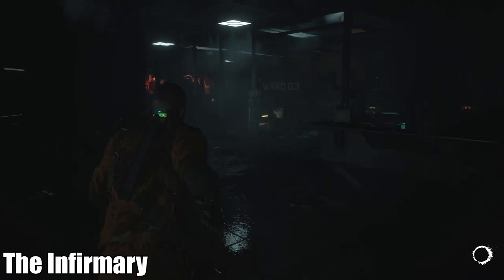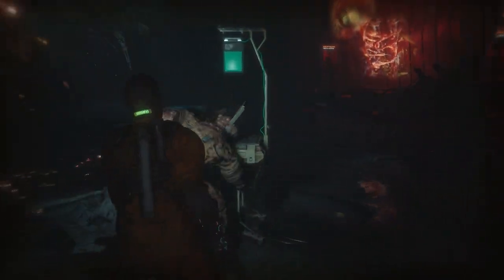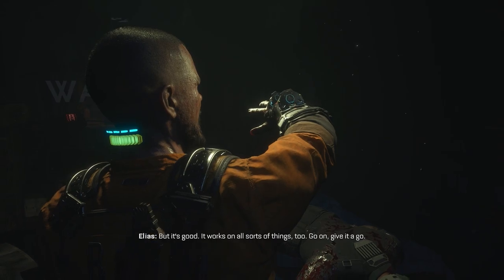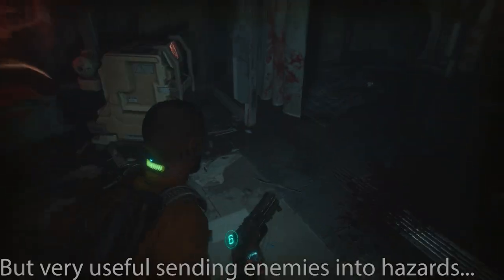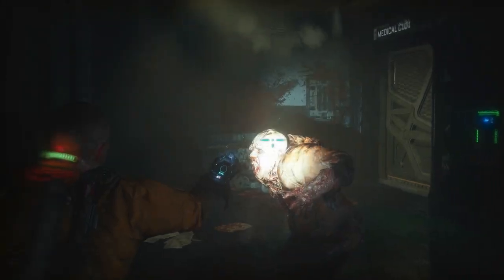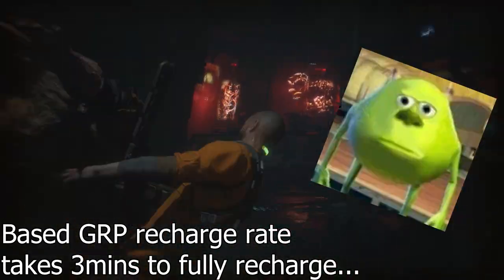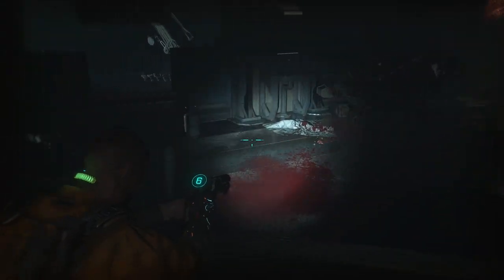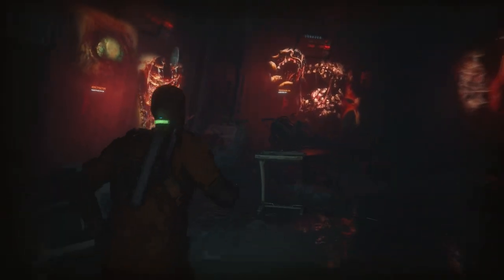My very first official hurdle in this challenge was the infirmary, and how would I deal with the 10 or so infected that spawn in there? The grip has the damage output of a toddler — it sucks in the beginning. I also only have a certain number of uses for the grip before it's fully depleted; after that I have to sit there and wait for it to recharge, just staring at the enemies. I did try throwing objects at them and shoving them against the wall, but neither was working because like I said, the damage sucks. However, I did make a discovery.